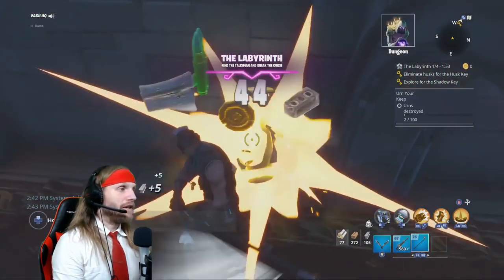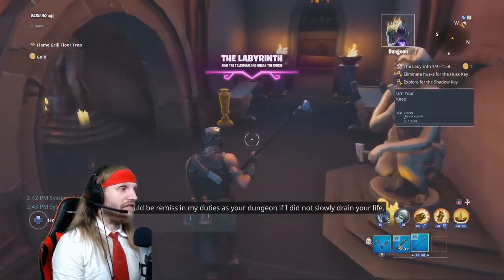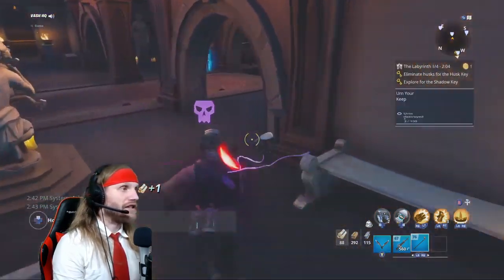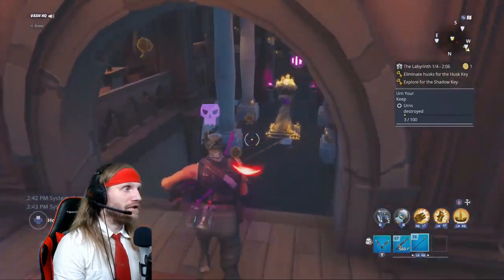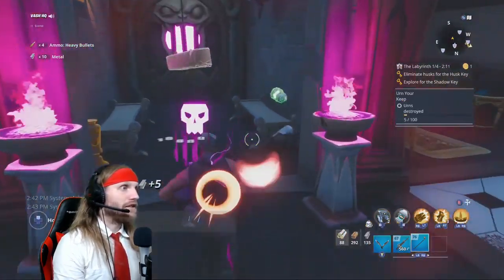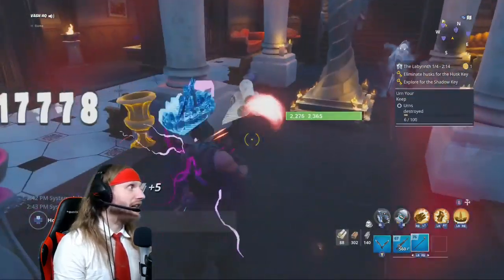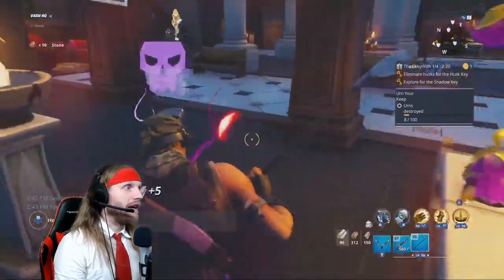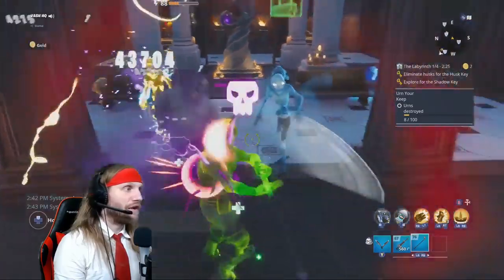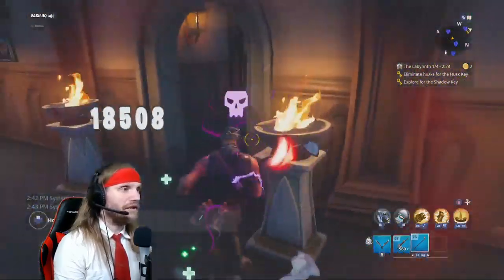We need to get a better weapon, so we need to start breaking urns. We're looking for a really fast attack sword. This level here doesn't give you a lot of options — you get cursed and you'll take damage the entire time you're cursed. So we need to find that key as quick as we can, and also keep killing enemies so we can heal through the curse.